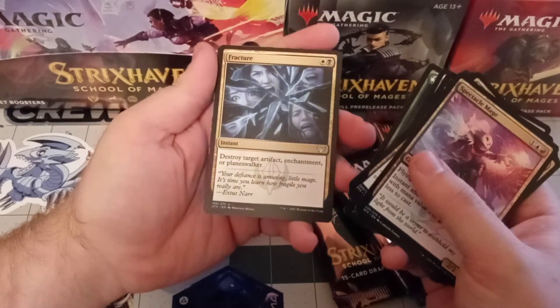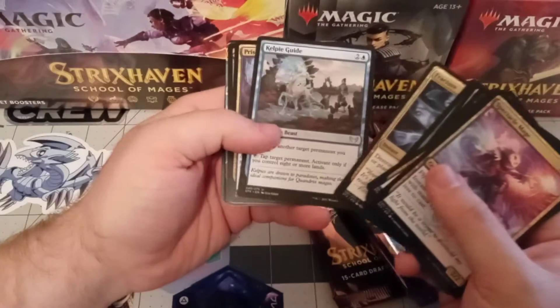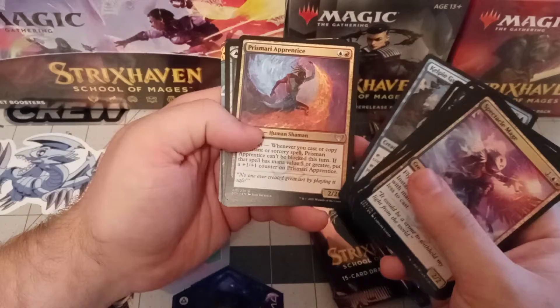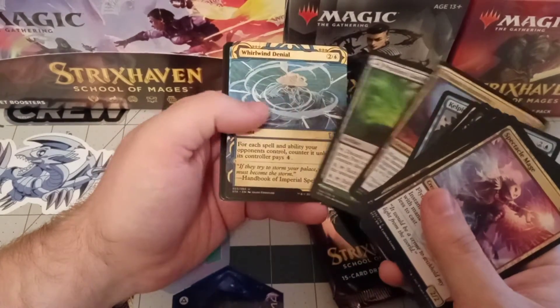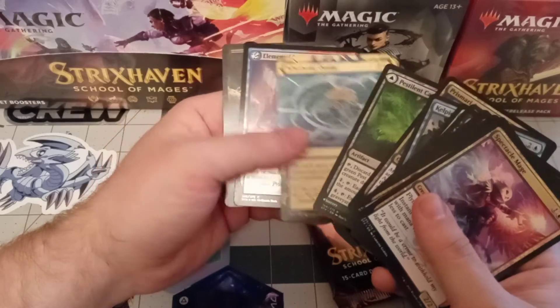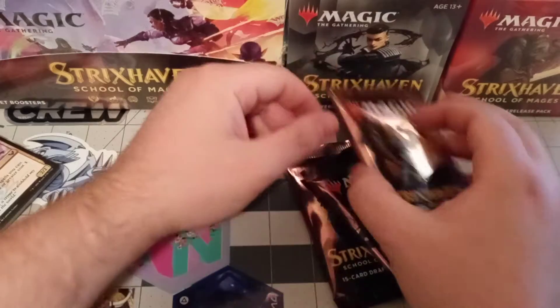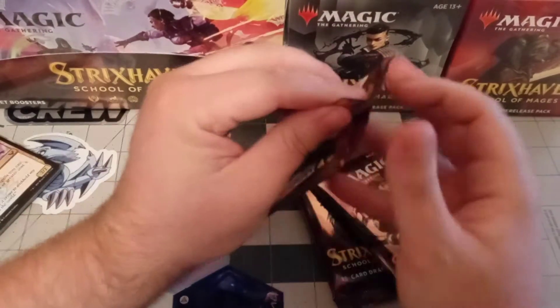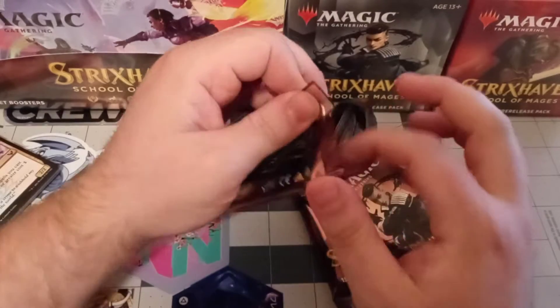I was at the card shop and a dude opened a Teferi - okay, well that's a cool card. These are the set booster ones. Dude opened a Teferi's Protection in front of me - problem denial, that's all right. And he also got a Demonic out of his prize stuff. I was like, dude, I really don't need another Teferi's Protection.